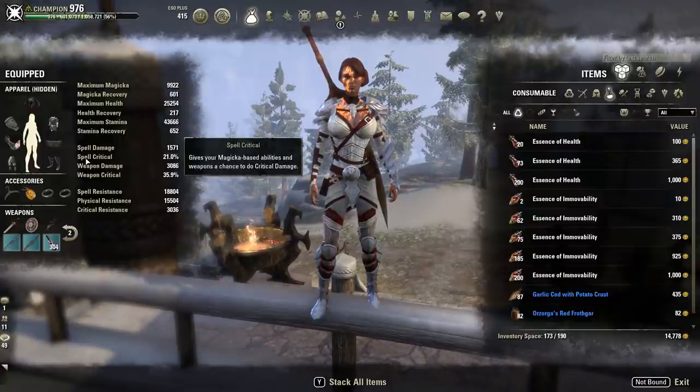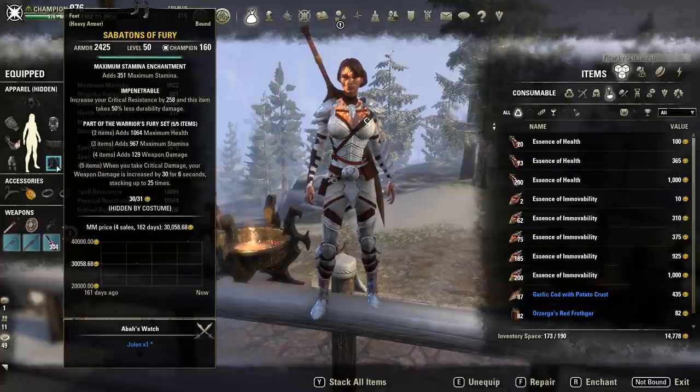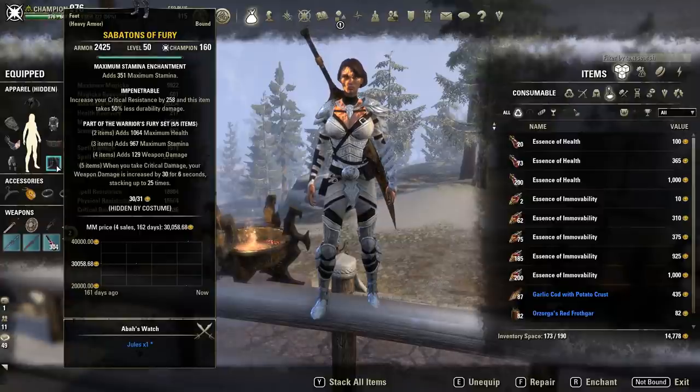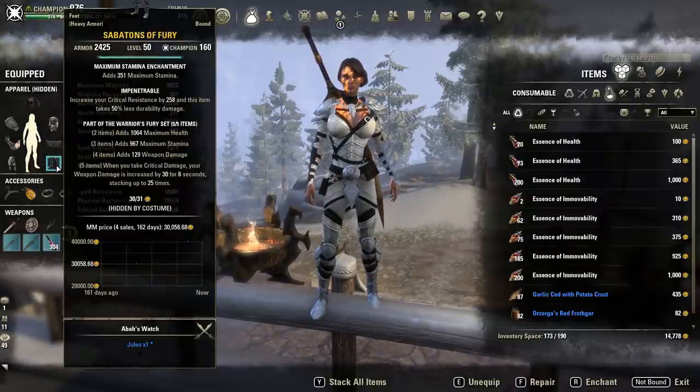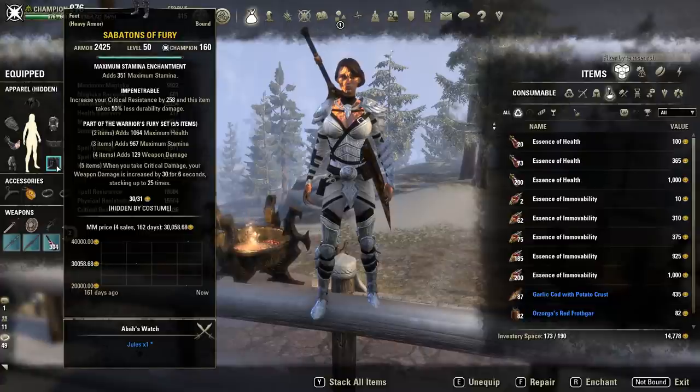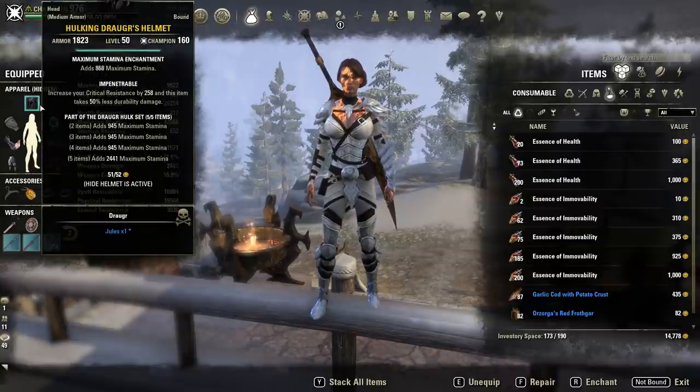Moving on to gear — we're wearing five-piece Fury, all heavy armor and all impen. This gives us max health, max stamina, weapon damage, and weapon damage based on incoming damage — it increases by 30 weapon damage for six seconds, stacking up to 25 times. This set is extremely good if you're outnumbered and being zerged down. This is probably the best damage set for heavy armor stamina this patch — it's better than Black Rose now that Black Rose has changed, and in my opinion better than Seventh Legion. Fury has become a staple of a lot of stam builds.